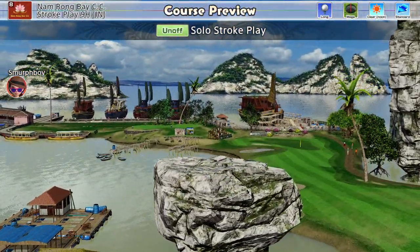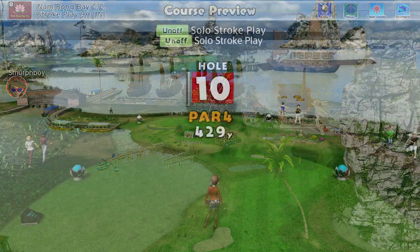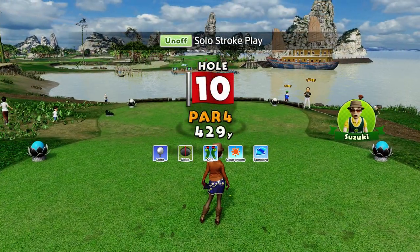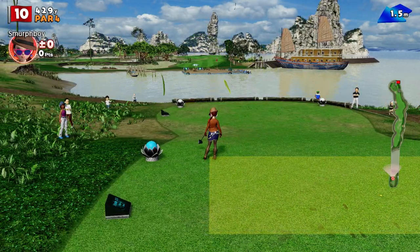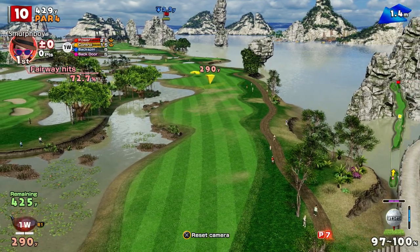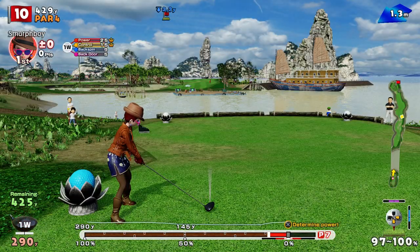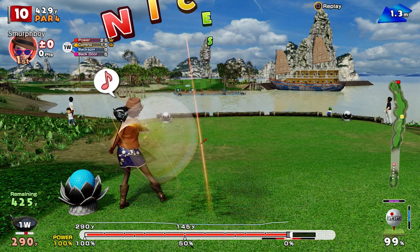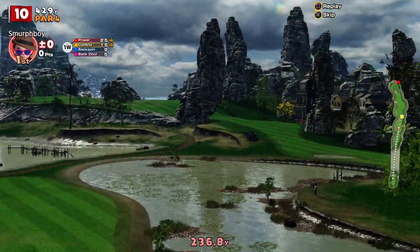Welcome back everybody. It's Everybody's Golf on PlayStation 4. Going to play Namrongbae today, the Inward 9, Long Tees Mega Cups, which I haven't set a score on. I'm sure I played it, but evidently not. First tee — just going to watch that slope to the left. Best approach is to bring it in left to right, kind of play it into the slope; should hold a bit better.